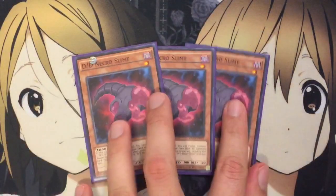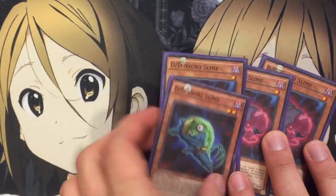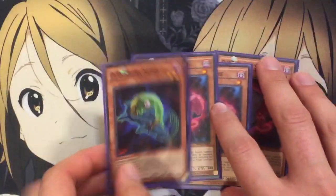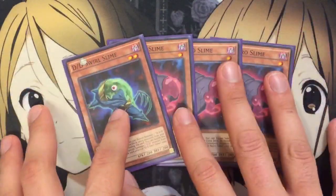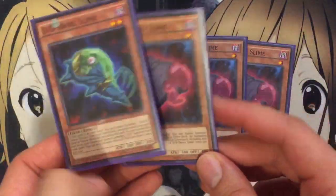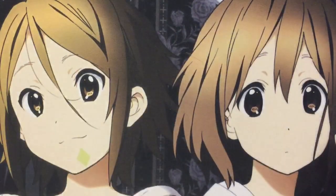I run three DDD Necro Slime. His effect is: if this card is in your graveyard, you can fusion summon one DDD fusion monster from your extra deck by banishing fusion materials from your graveyard, including this card, once per turn. So if you ditch this card with Swirl Slime, you'll get the fusion from the Swirl, and then by banishing these two from the graveyard, you'll have two fusions with just two cards — which is incredible. Two cards for two bigger cards. That's probably as broke as you can get with this deck, which is why I run both Swirl Slime and Necro Slime at three.